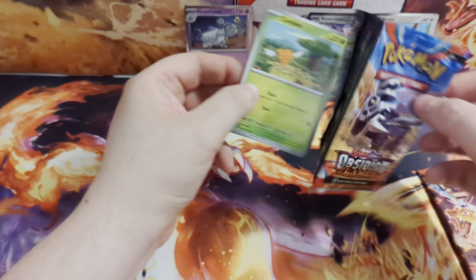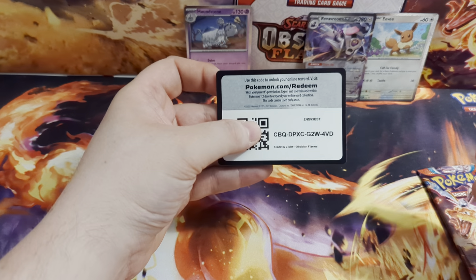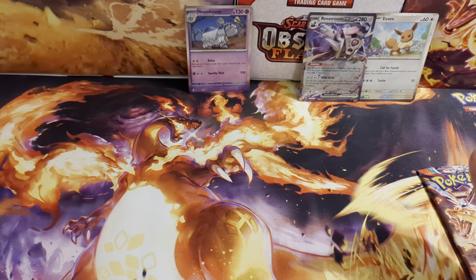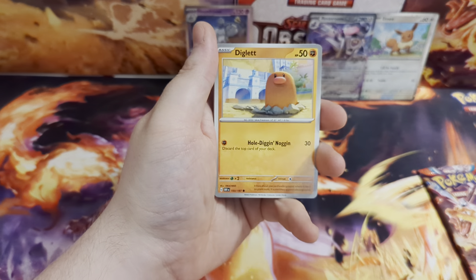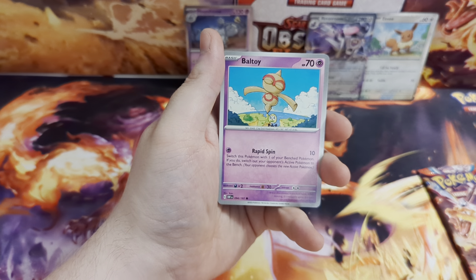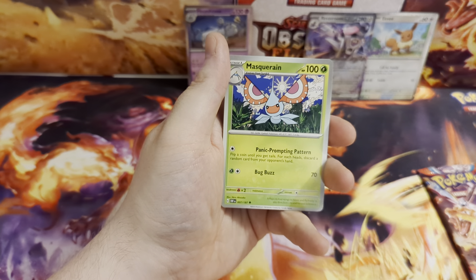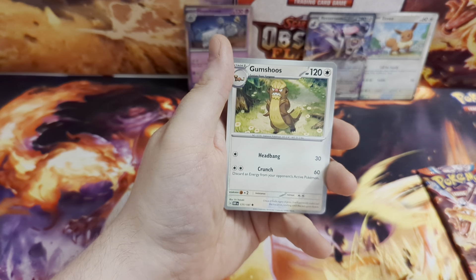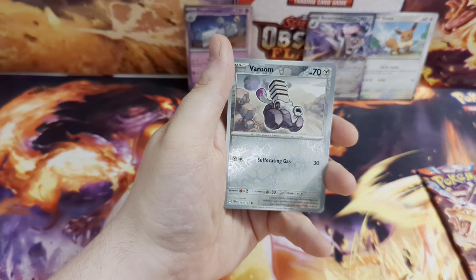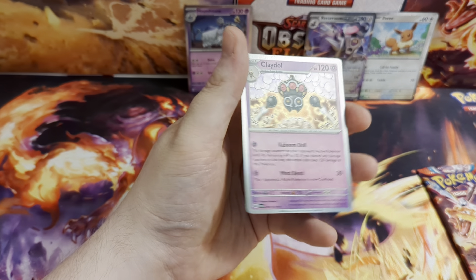Anyway guys, let us know what your favourite cards are from this set, what you're really looking to get, and what your best pull is so far. That's your energy. And we've got Combee, Diglett, Rowlet, Baltoy, Lapras, Masquerain, Gumshoos, Reverse Holo Capsakid, Reverse Holo Veluza, and a Claydol Holo.